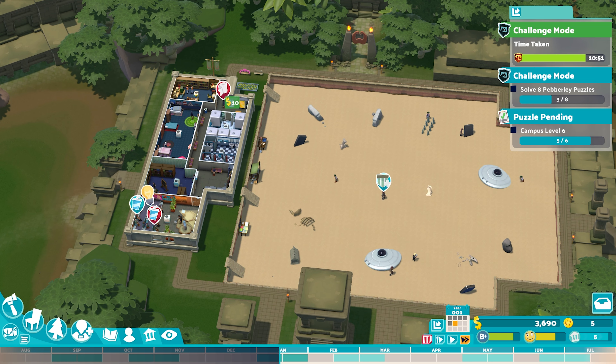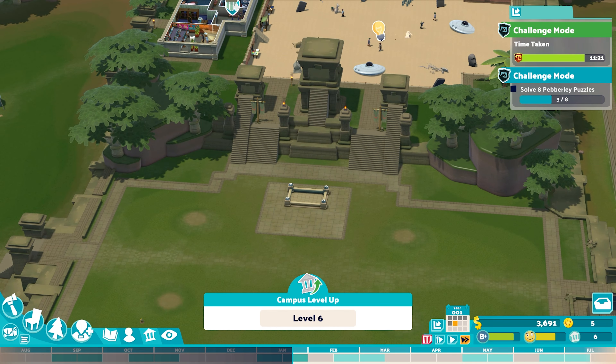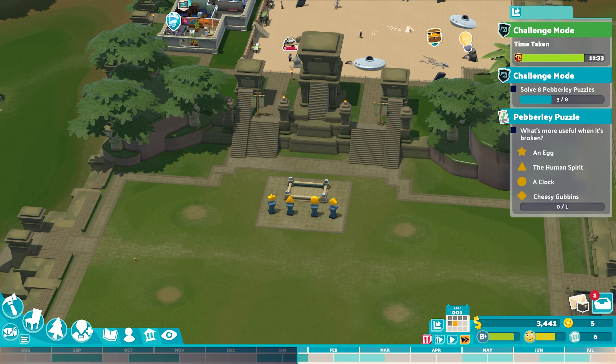It's now just a waiting game while we run the clock down. There's not a lot more we can do in terms of expansion because we don't have any money. Once they've dug up a little bit more, we will be absolutely flying again and able to put in our new dig sites. That's another campus level — from students levelling up. What's more useful when it's broken? An egg, the human spirit, a clock, or Cheesy Gubbins?